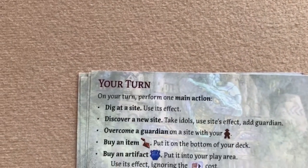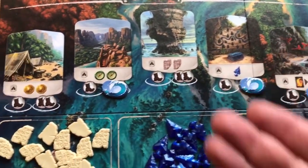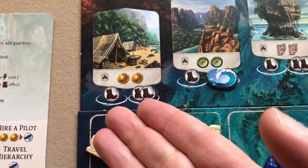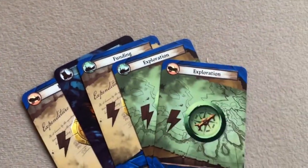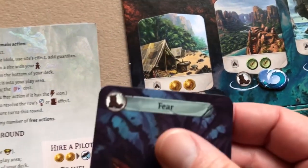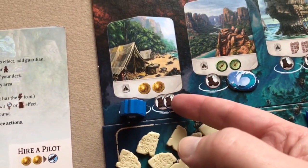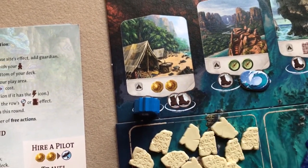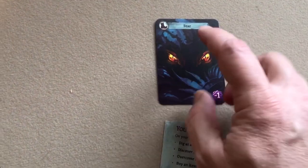To dig at a site, you pay the travel cost of the action space you're going to. If it costs one boot, play a card with one boot icon, then place your archaeologist on that space. The first space costs one boot; if someone is already there, the second space costs two boots. When you play a card for its travel cost, you don't get its card effect.